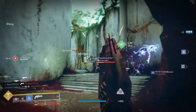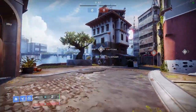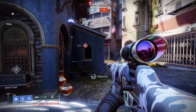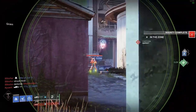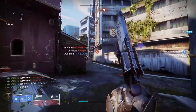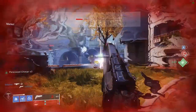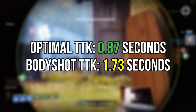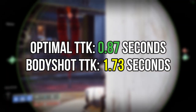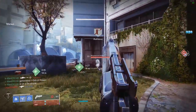In my opinion, pairing Thorn with a shotgun is the most synergistic way of using this weapon. However, if you're someone who plays aggressively with a sniper, you could easily get away with using Thorn and a sniper effectively in PvP — just make sure you're taking advantage of those remnants dropped after each kill. Last and certainly not least, let's talk about Hawkmoon. If you play on a controller, this is one of the best feeling hand cannons in the game — it feels very sticky, largely because of its 93 aim assistance and very manageable recoil control. Hawkmoon has an optimal time to kill of 0.87 seconds and a body shot time to kill of 1.73 seconds.